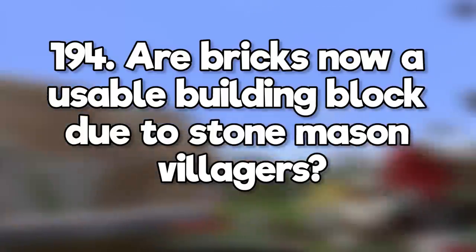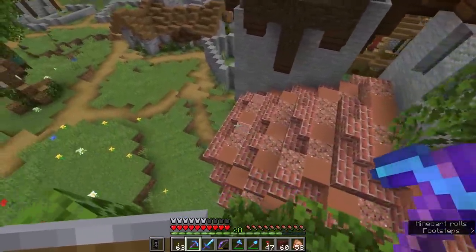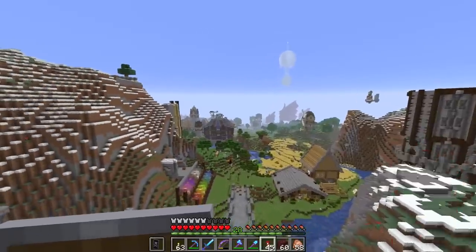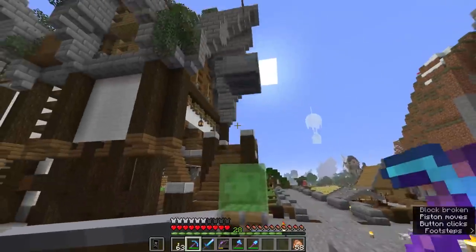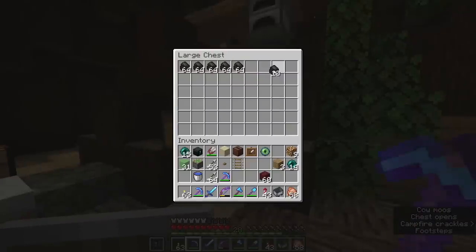Are bricks now a usable building block due to stonemason villagers? Bricks were always a usable building block — I feel like some people just didn't get on with the texture. Do you get a mule from breeding a horse and a donkey? Yes. How do I keep my base big yet practical? Get used to flying around or come up with some sort of transport system. Can you use a slime block to launch a minecart? Yes. How do I make a self-refueling super smelter after zero ticking is removed? Farm a bunch of wood and make a charcoal generator.